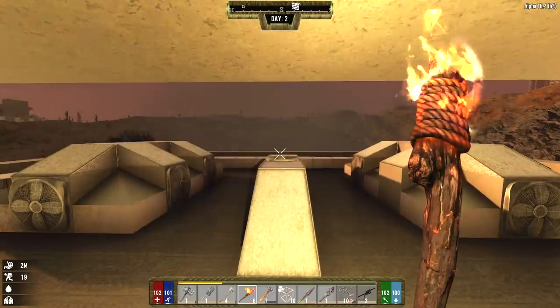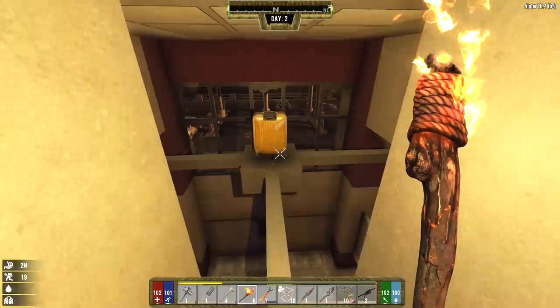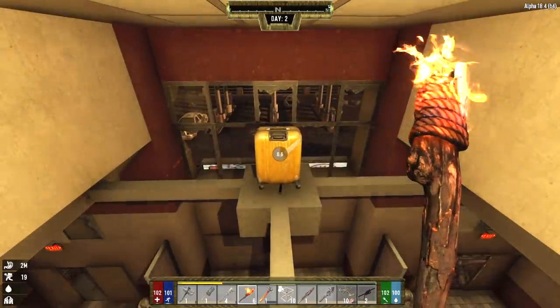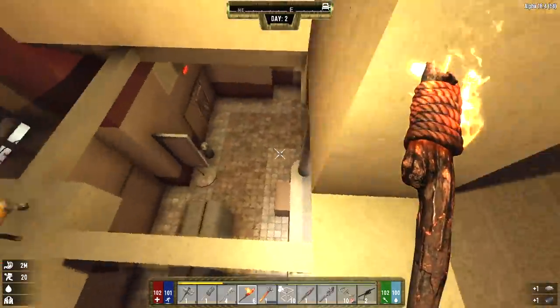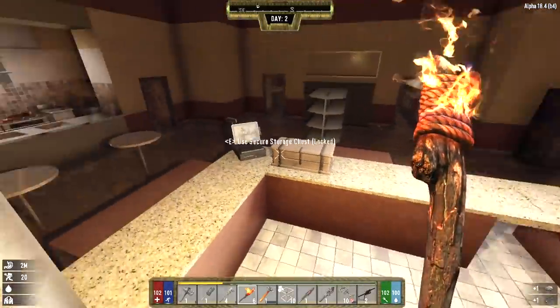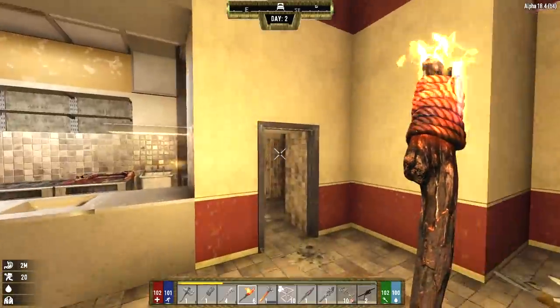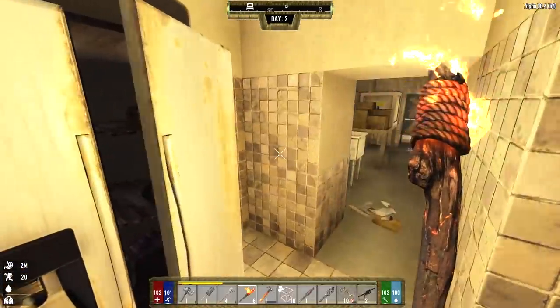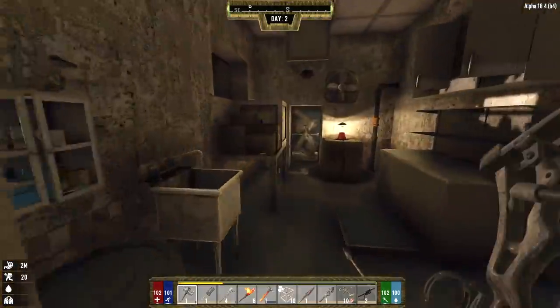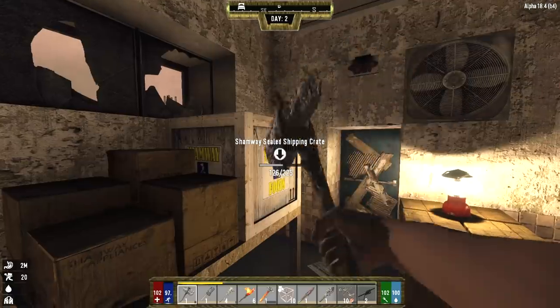Something I noticed last night — this panel behind us breaks away and there's a suitcase right here we can search. Let's hop down here, deactivate this land claim block, and we missed some loot in here. We missed the kitchen and the bathrooms, so let's do that. There's another back room right here. Let's start back here, grab all the loot we missed, and then we're going to head for the trader.